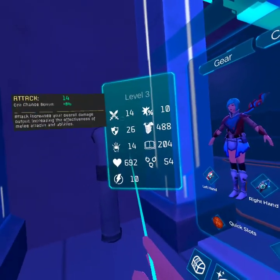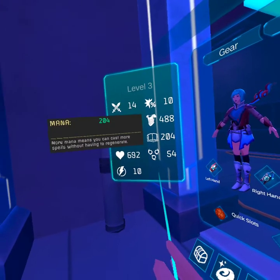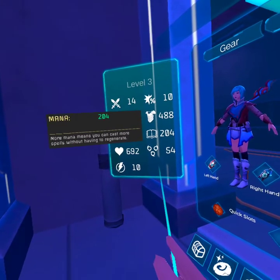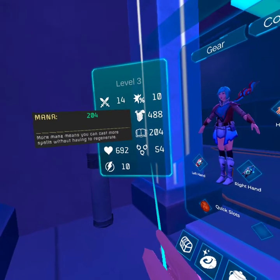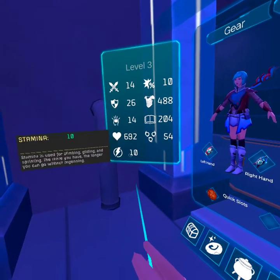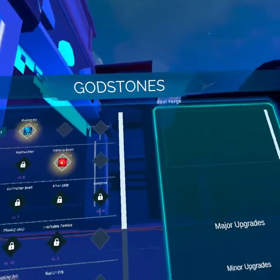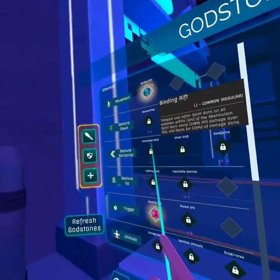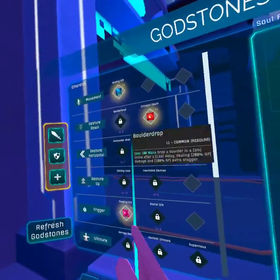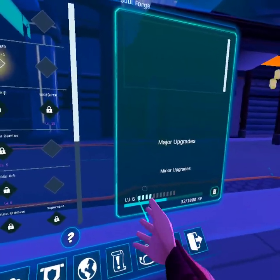These are your stats: Attack, Mana — is regenerating — Health, Ability Power, and your Stamina. The cookies here are your godstones. Once you've got stones, you level up, and then you can upgrade it.